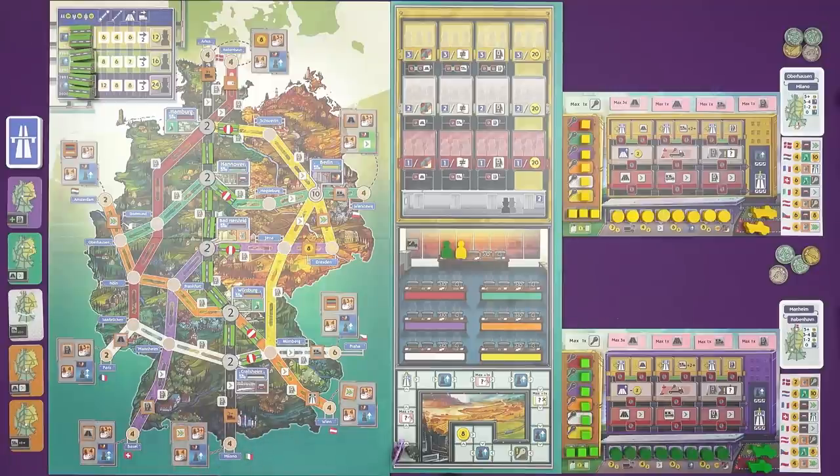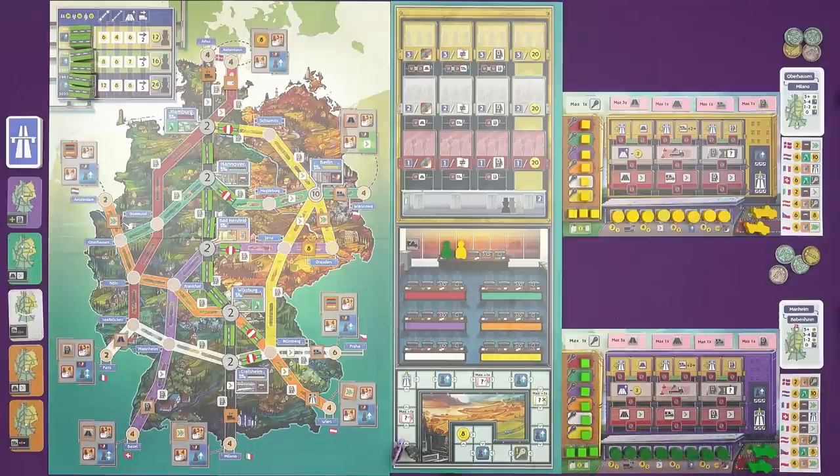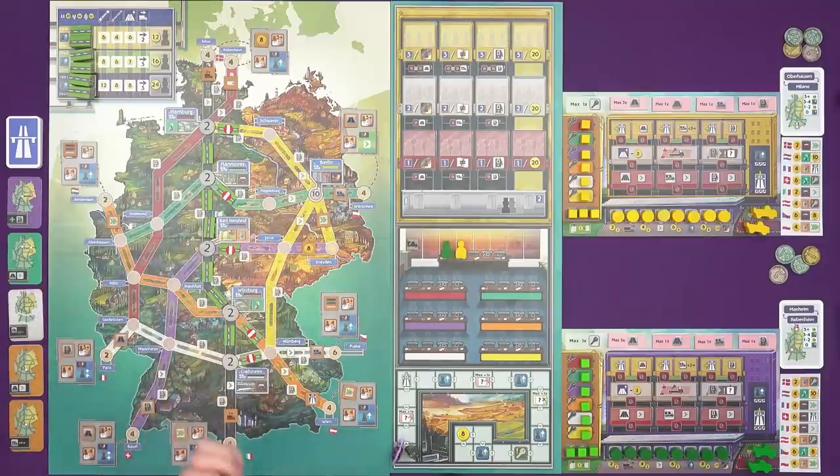I'm going to be doing a two-player playthrough today with Little Glass Marty. This is a prototype — it should be pretty representative of the final thing, but there are printed components. There isn't really a green player, which is why I'm the purple player playing with green bits. The game will take us through three eras, from 1946 all the way up to 2020. At the start of the game, Germany is separated into West and East Germany, so building in East Germany is not possible until Germany reunites later on.